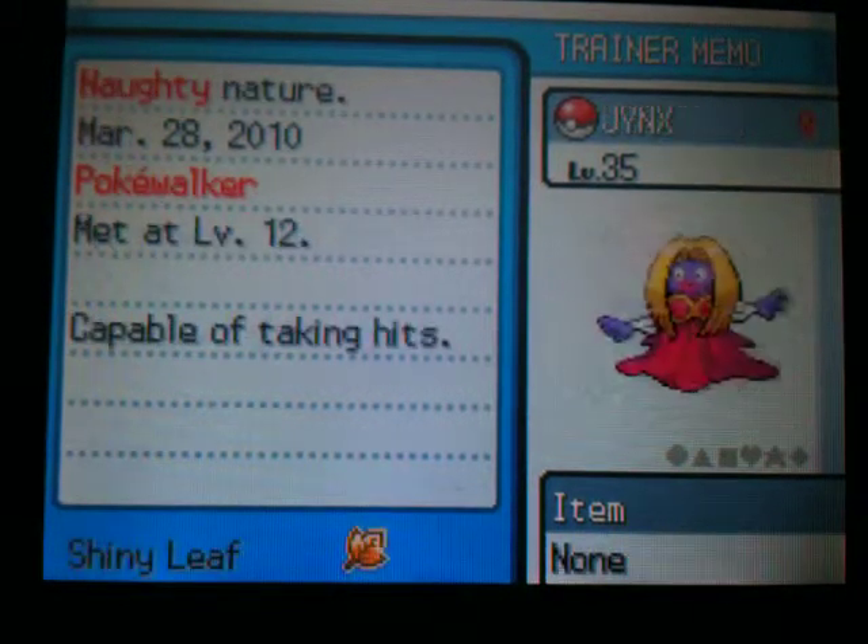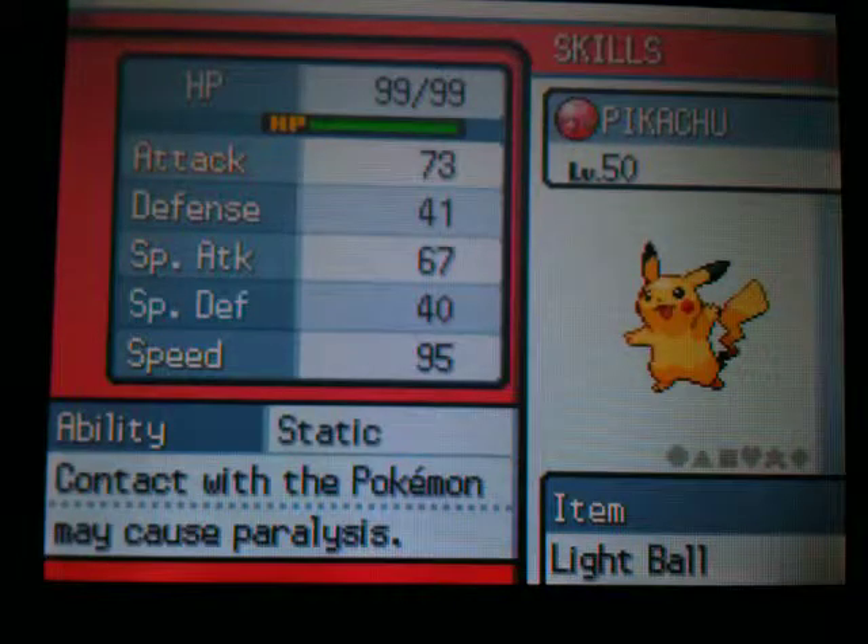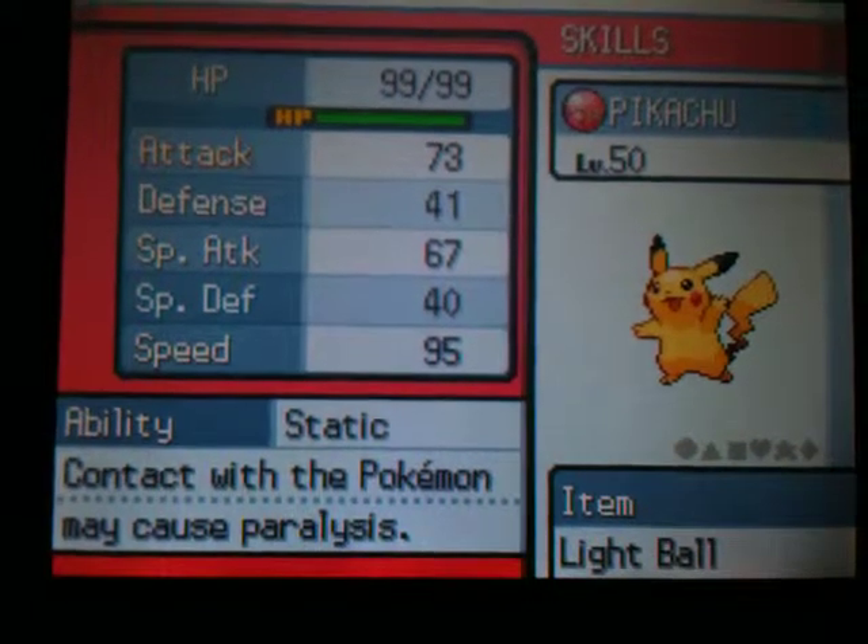Their attacks will be — so it has its stats — and Pikachu's attacks are: Volt Tackle, Iron Tail, Quick Attack, and Thunderbolt.